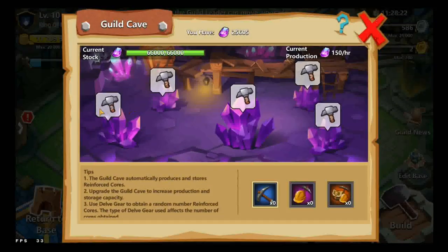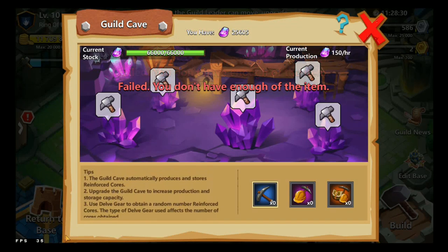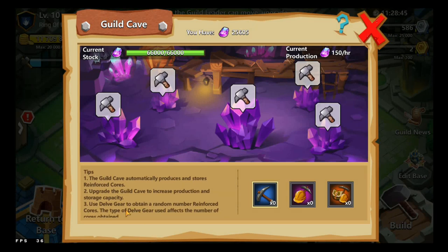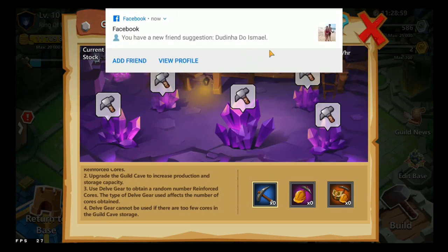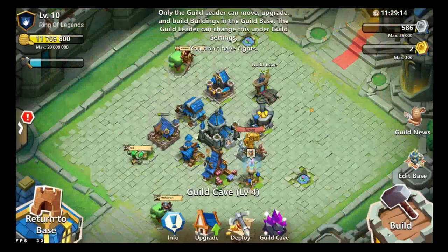The Guild Cave — this is actually my first time really looking at this properly. Tips: the Guild Cave automatically produces and stores Reinforced Cores, so it does it itself — you don't have to do anything with it. Upgrade the Guild Cave to increase the production and storage capacity. Use delve gear to obtain a random number of Reinforced Cores; the type of delve gear used affects the number of cores obtained. Delve gear cannot be used if there are too few cores in the Guild Cave storage.